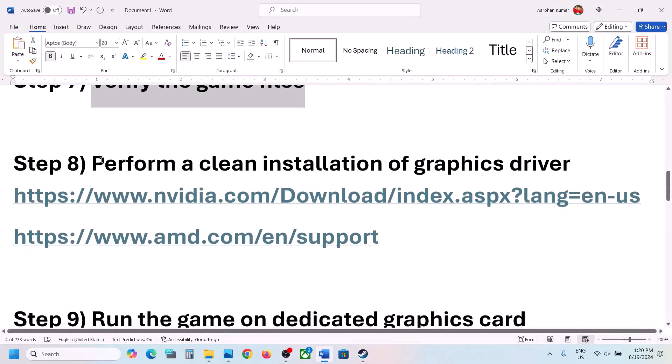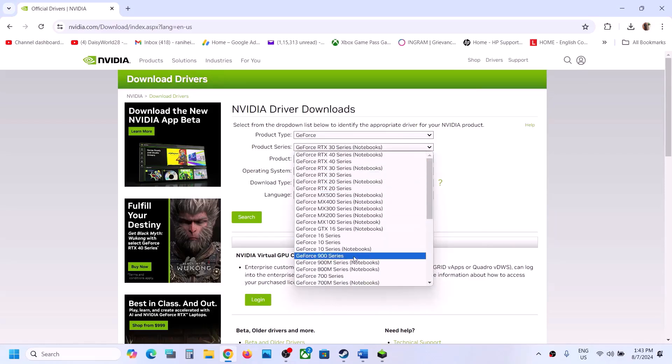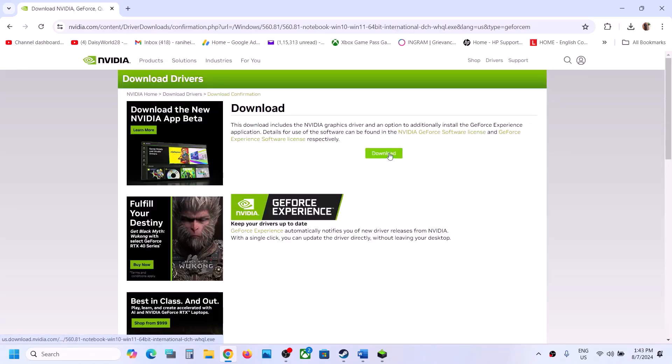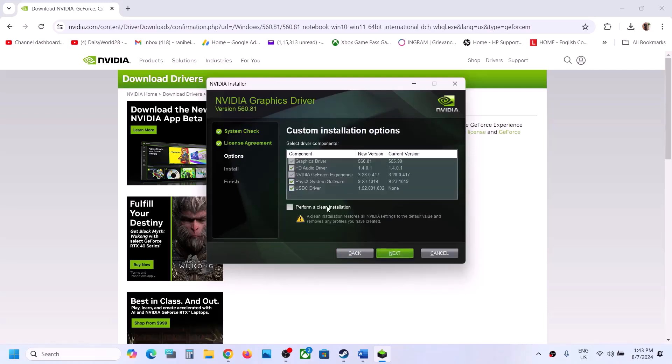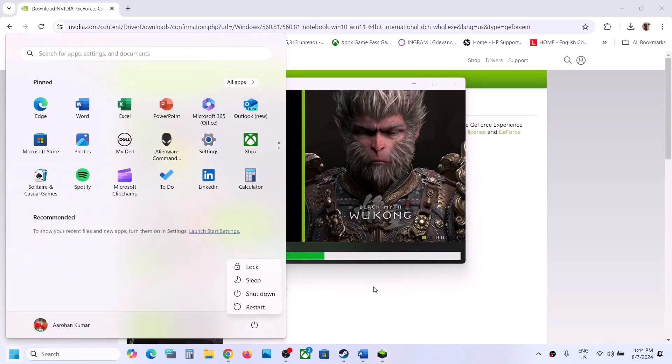The next step is to perform a clean installation of your graphics driver. If you have an NVIDIA card, go to the NVIDIA website; if you have an AMD card, go to the AMD website. Select your product type, series, and graphics card, and select your Windows version — Windows 10 or Windows 11 — then select Game Ready Driver and click Search. Click Download, run the exe file, click Yes to allow, click Agree and Continue, select Custom option, click Next, then put a check on Perform a Clean Installation. Click Next, let the installation complete, then restart your computer and launch the game.